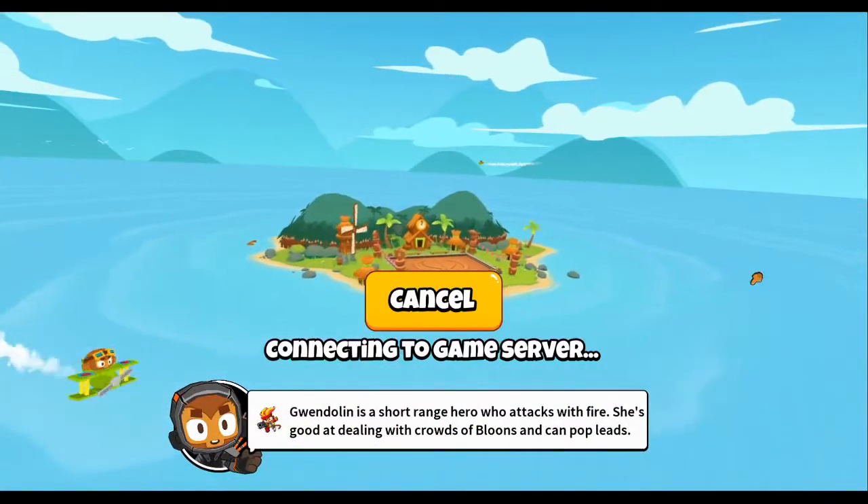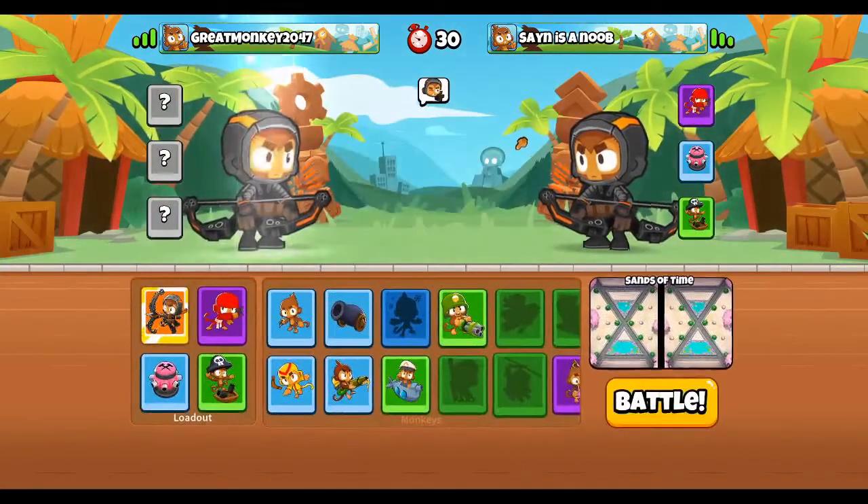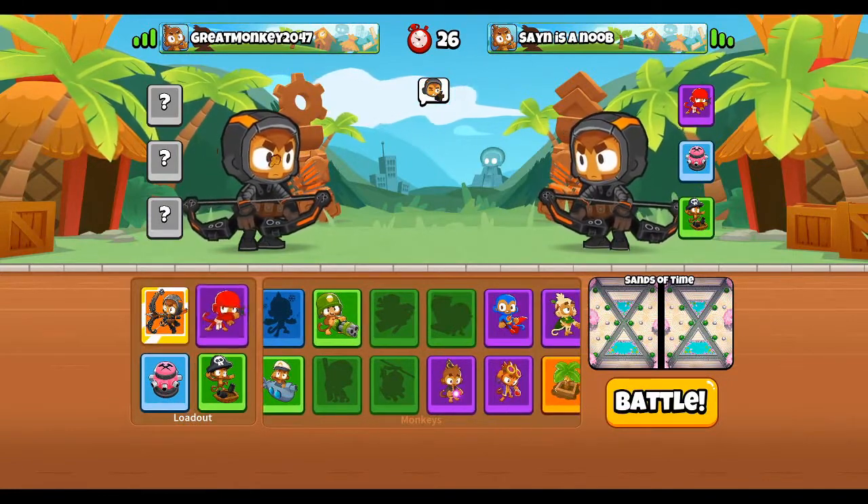Hello everyone, so today I have 18 wins and if you guys don't know we need 20 wins to go to Yellow Stadium. So if I get two wins in this video we're going on to Yellow Stadium, so this is going to be very exciting. This is the setup I've been using for now.